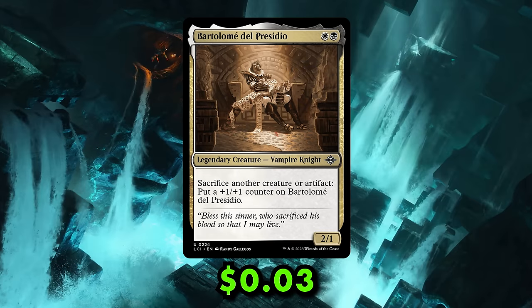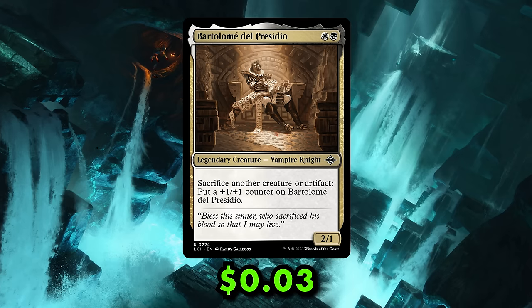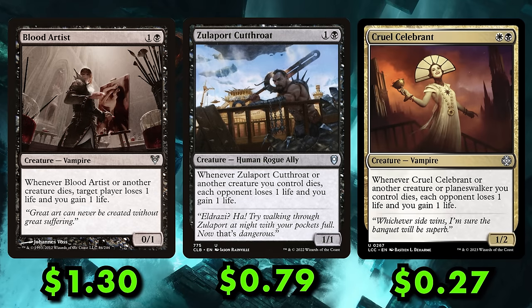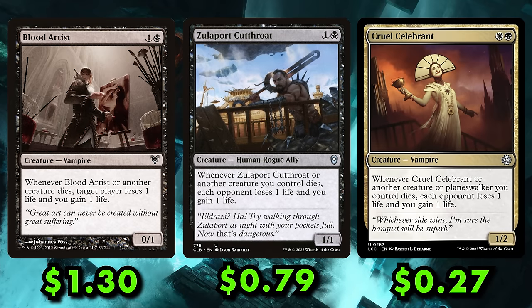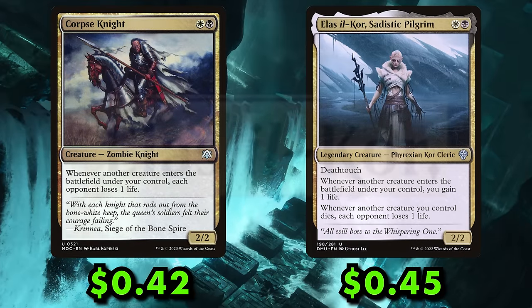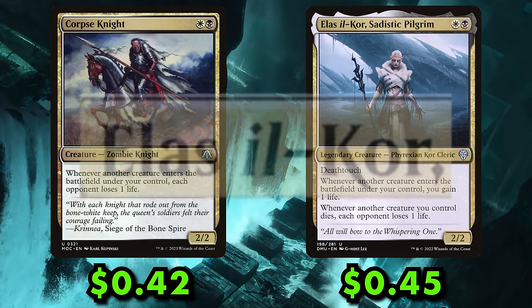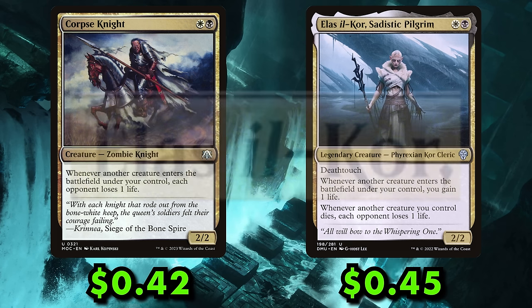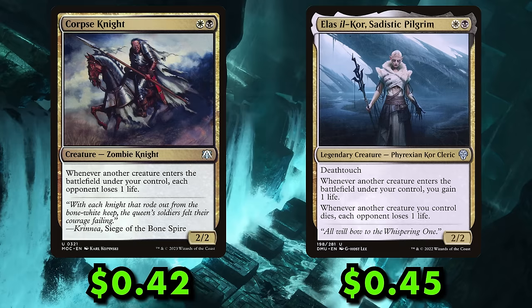But if you'd rather not use the combat step — after all, it's a combo kill, not a combat kill — Aristocats can provide Blood Artist, Zulaport Cutthroat, Cruel Celebrant, Corpse Knight, and Elas Il-Kor, all of which give you infinite triggers when you're comboing off.